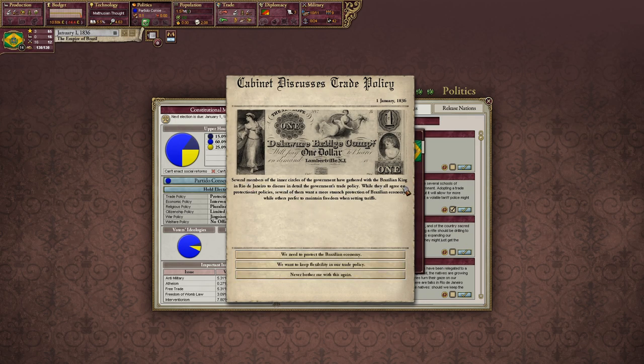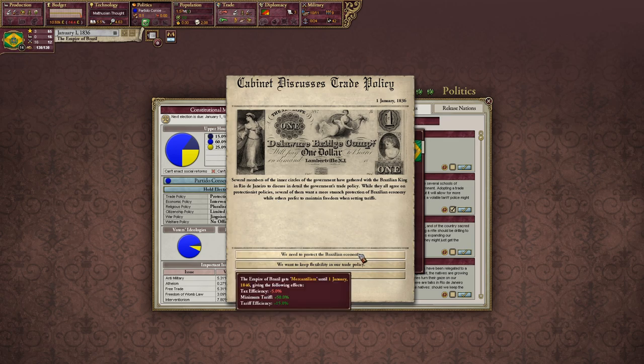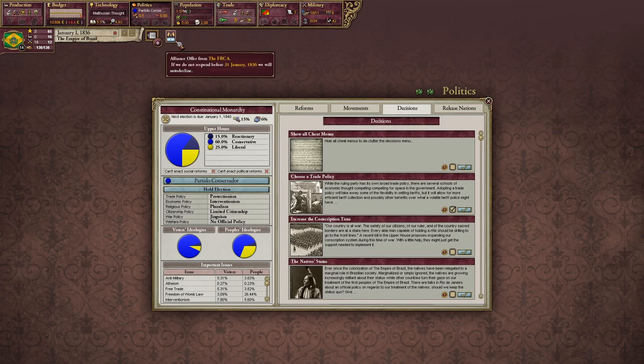Adopting a trade policy will take away some flexibility in setting tariffs, but it will allow for more efficient trade or tariff collection and possibly other benefits over a volatile tariff policy. The advisors gathered with the Brazilian king in Rio de Janeiro agree on protectionist policies. I'm going to protect the Brazilian economy as best as we can — no set policy, but maximum protection.